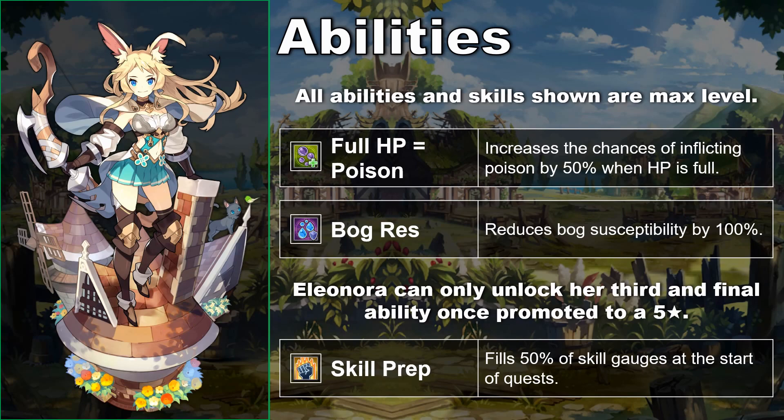Eleonora's final ability, unlocked as a 5-star, is also just okay. Skill Prep of 50% will help her use skills sooner to start a fight. However, Eleonora's skills already charge rapidly, so this ability is much better on characters whose moves charge slowly. The benefit is fairly small, and Eleonora doesn't really have any exploitable skills that benefit from being used at the start of a quest, with a slight exception for Viper Bolt since it lets her jump — but that use is extremely niche.